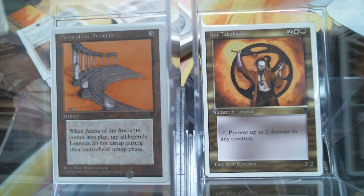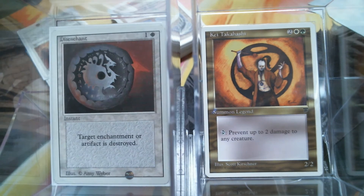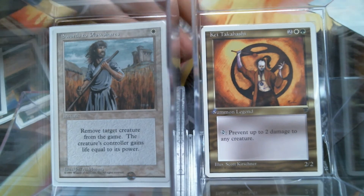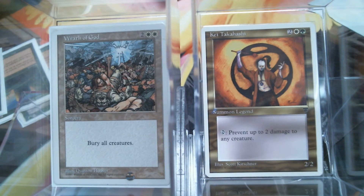I only have three instants in the deck. Of course we have Naturalize and Disenchant, because artifacts and enchantments are, in fact, a thing. Nothing sucks worse than being hosed by one and you can't do anything about it, so I've run two of those. And of course, Swords to Plowshares — I feel like Swords to Plowshares is something you have to run. Kind of like the Wrath of God. It's one of those things — I feel like I'm representing white-green White Border here, and I've got to do it.